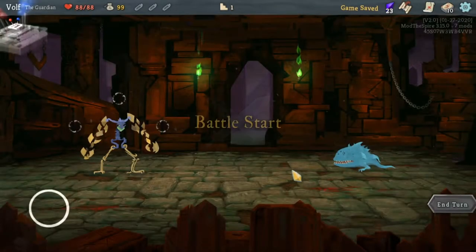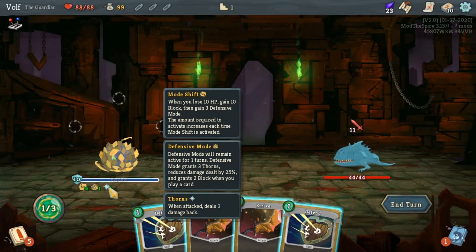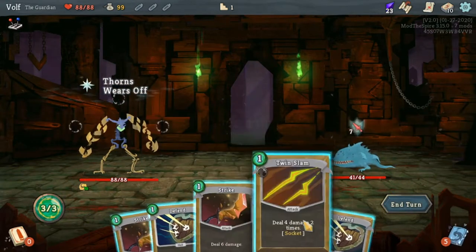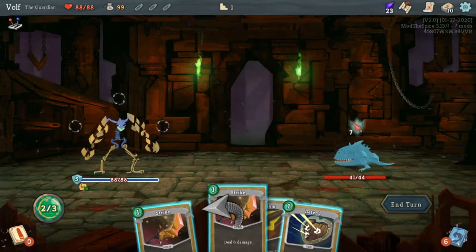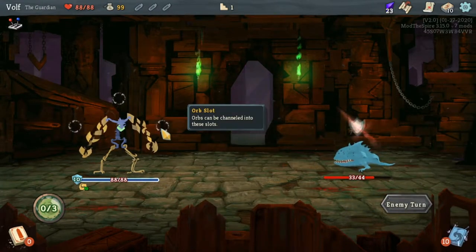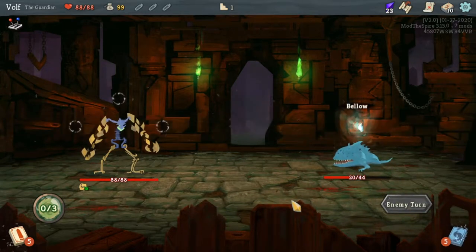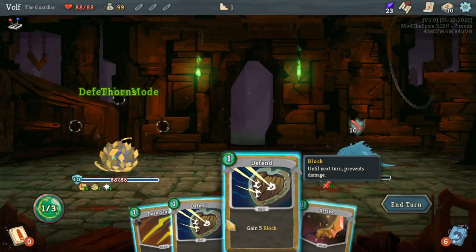First off we're going into defensive stance, which should give us three thorn, and we're just gonna block the damage and give them three damage back. So that's just one turn of it. Right now we have mostly defensive cards since he's a guardian. We definitely need some more damage here — I probably should have taken the HP head start, but I feel like it wouldn't be showing off the mod properly too early in the game.